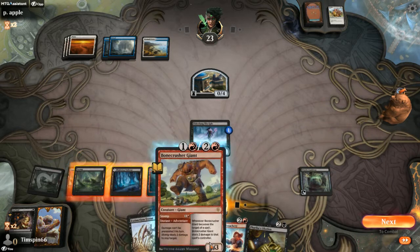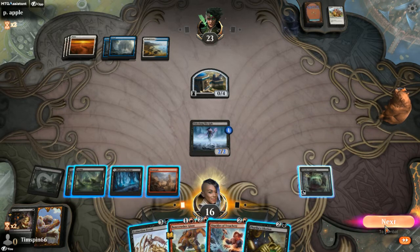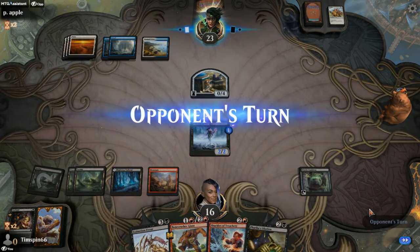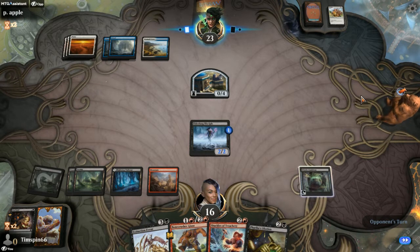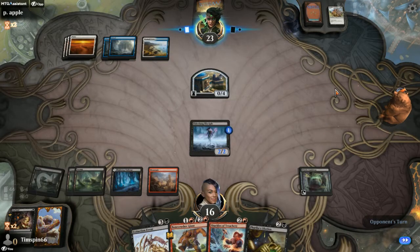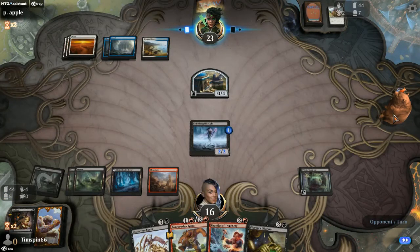We got the Cauldron, so that works great with Shackles of Treachery. We're going to sit and be patient here — we have all the tools we need. In fact, hoping we get a big creature to appear from the opponent. They've got to be reluctant; we've shown a fair amount of kill spells so far. They've got a decent creature; they're going to be hesitant to put it on the board.